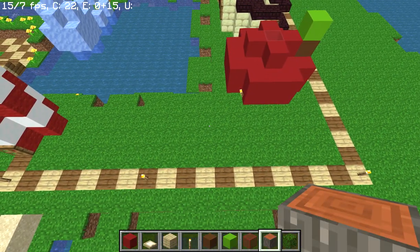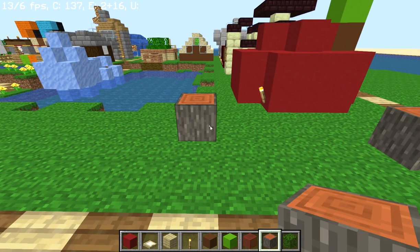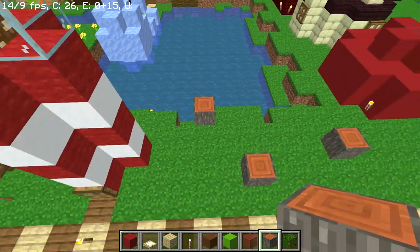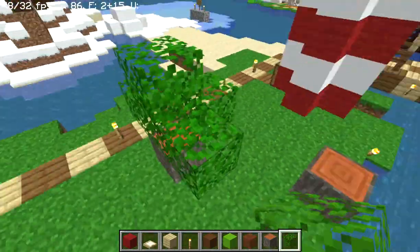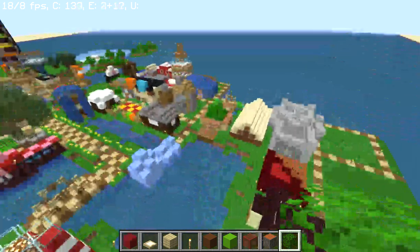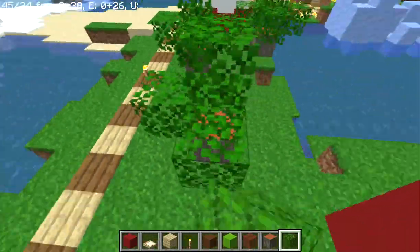Then we want brown concrete here, lime concrete there. Now for these trees, we want to go to the third block then go up one and put an acacia log, go to the fifth block here and go up one, go left four, go down one, go left two, go up three and put an acacia log there. Then we're just going to make these acacia trees — I've already shown you how to build trees before. You just put one acacia log and surround them with leaves pretty much.